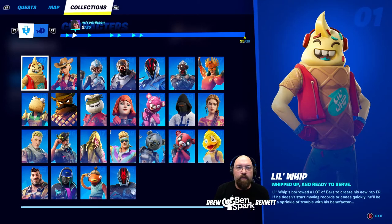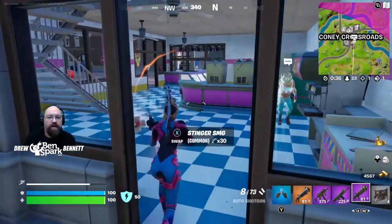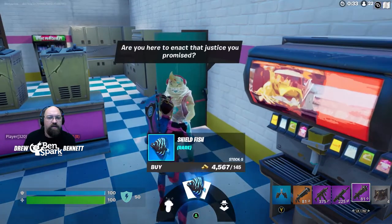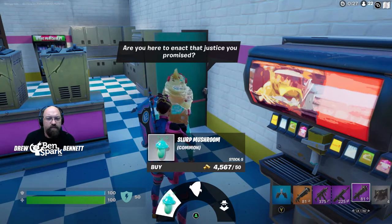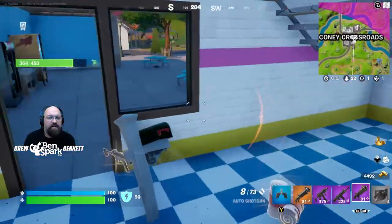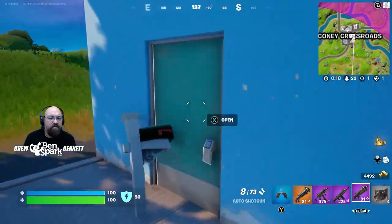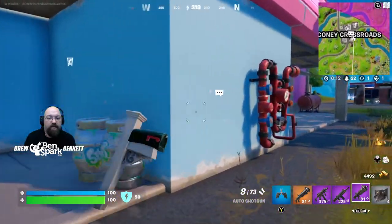The first character we're going to find is Lil' Whip, character number one. Whipped up and ready to serve — Lil' Whip borrowed a lot of bars to create his new Wrappy P. If he doesn't start moving records or cones quickly, he'll be in a sprinkle of trouble with his benefactor. The character of Lil' Whip is found in the ice cream shop. You can talk to him and buy a shieldfish for 145 gold, a slurp mushroom for 50 gold, or activate a prop disguise for 75. He's found at Coney Crossroads.